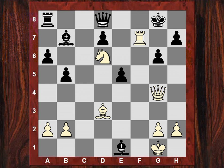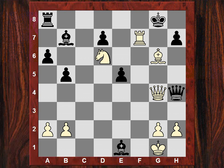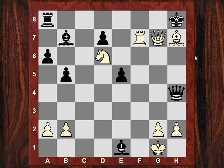After Rook takes f7 check, Kg8, and now Bishop takes g6. I'm not entirely sure this is sound because we have Queen b6 as a resource in this position, but the game continuation was Queen h4. I played Bishop takes h7 double check, he plays King h8, and Queen g7 mate.